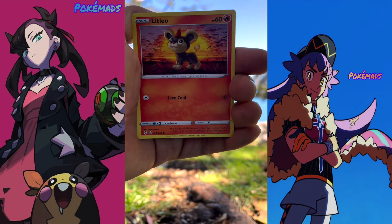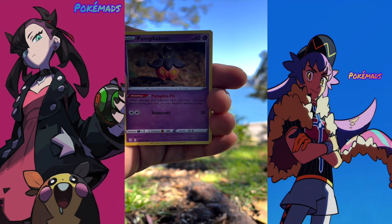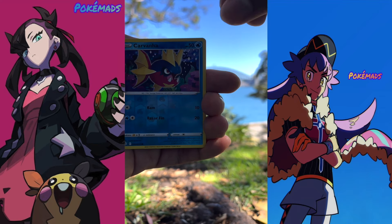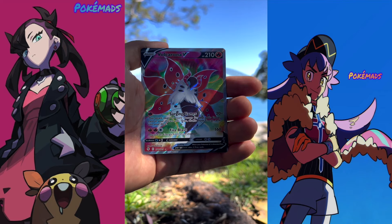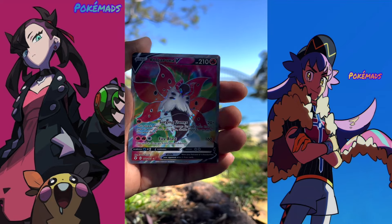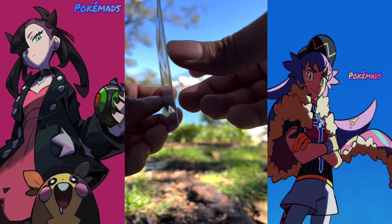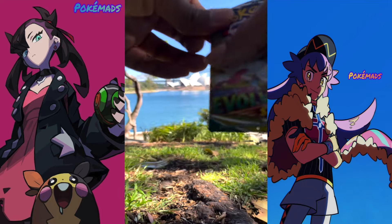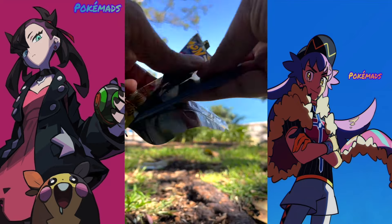Squilitlio, Chinchou, Dino, Copycaboo, Caravaner, Caravaner reverse — and oh, Volcarona V Full Art! Wow, so cool, we got a full art already! Oh my god, it looks so good. All right, that's it for the first pack, so let's open the second pack.